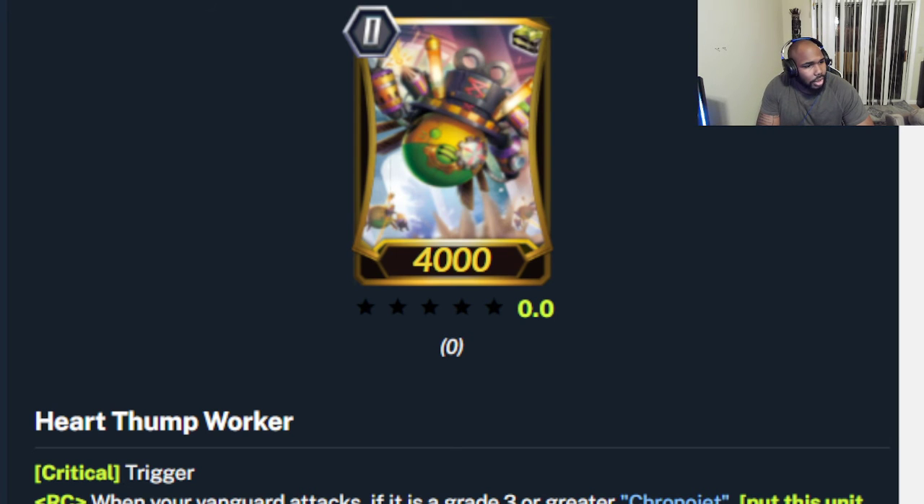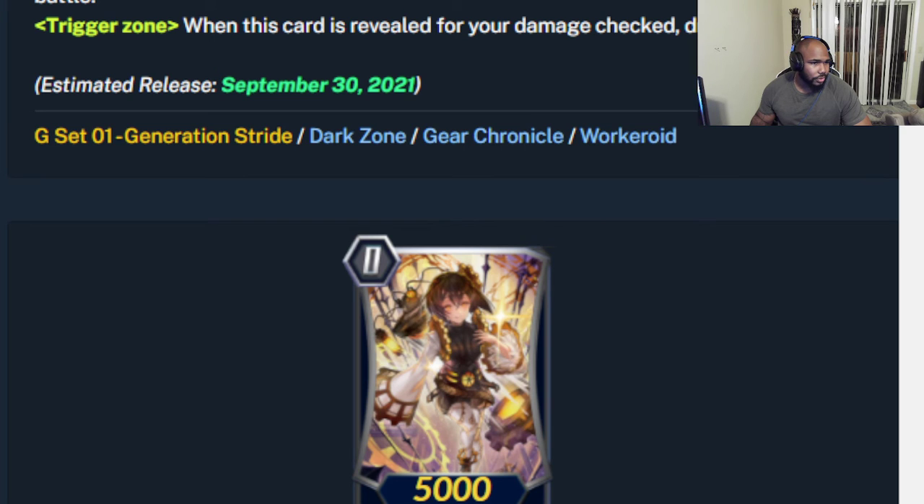Moving to Gear Chronicle — Heart Thump Worker is one of those dual triggers. It's a crit trigger that has to be in the deck. When your vanguard attacks, if it's Chrono Jet, you may put this in the soul and draw a card and have your vanguard get plus 5k. And it also has the skill in the trigger zone: if you reveal this as a damage check, you draw a card. So it's basically a crit and a draw at the same time. Gear Chronicle doesn't plus very well right now, so having draws is really important.